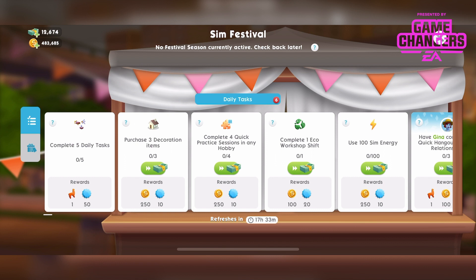There's no festival season currently active, as you can see in my game right now. I've got early access so I can see the daily tasks — this is how it's going to appear when there isn't a Sim Festival active. There should always be a Sim Festival active but there might be a little gap of a few days between them, so sometimes it will look like this. You'll still have goals to achieve; it's just what changes are the prizes.